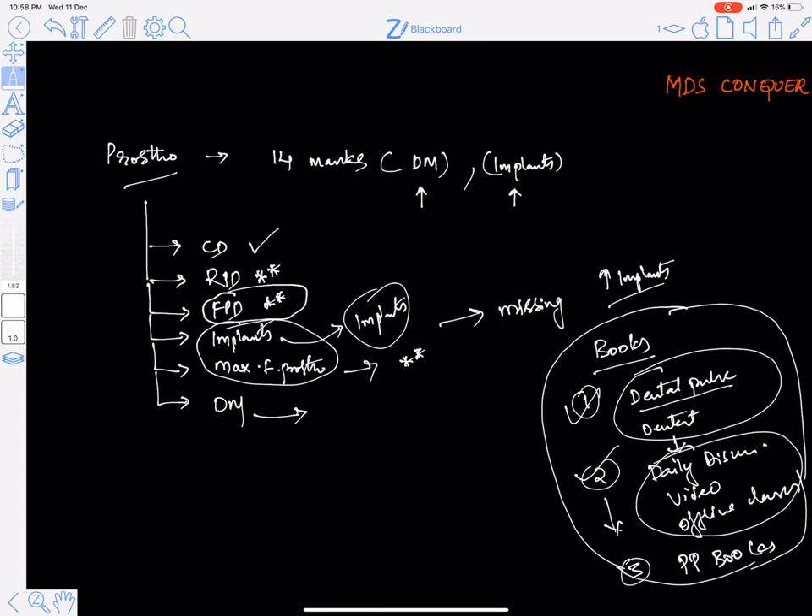There is a fourth reference I regularly advise, especially for repeaters — a Swapna Publications book recently released about two years ago, which covers both dental materials and prosthodontics. I'll post the picture of this book on your WhatsApp groups. It is currently the only comprehensive book available for these subjects in the market, and it is more than sufficient to crack any MCQs in AIIMS, NEET, JIPMER, and PGA.